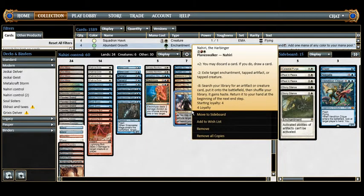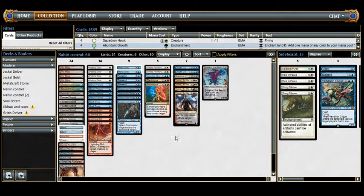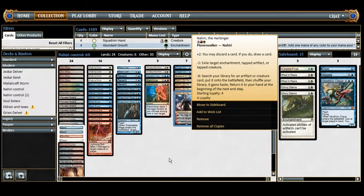Nahiri is a Planeswalker that comes down for two generic, one red, and one white. Her abilities are: plus two — you may discard a card; if you do, draw a card. Minus two — exile target enchantment, tapped artifact, or tapped creature. And minus eight — search your library for an artifact creature or creature, put it onto the battlefield with haste, return it to your hand at the beginning of the next end step. She comes down on four mana.